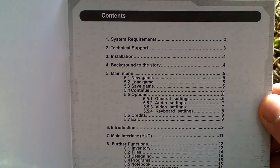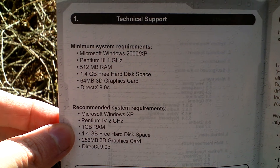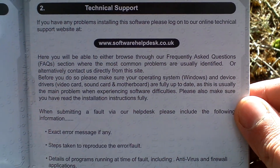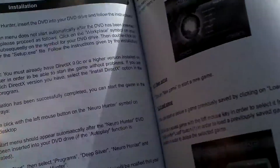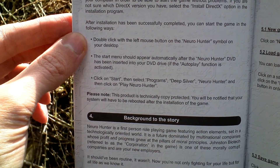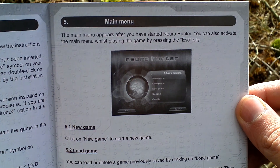Here you can take a look at the table of contents. System requirements and something about technical support. Installation and setup of the game. Something about the story and the main menu.